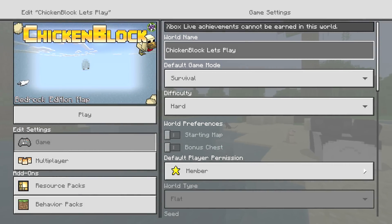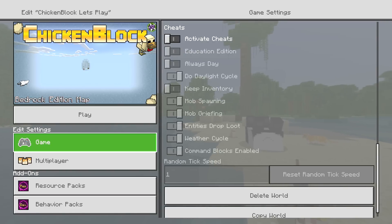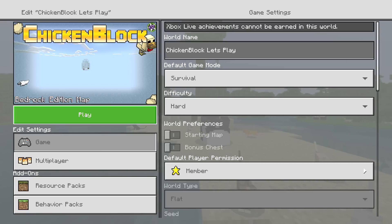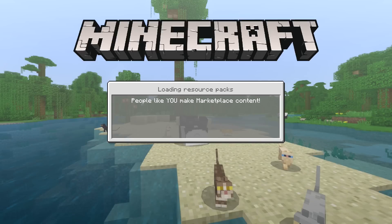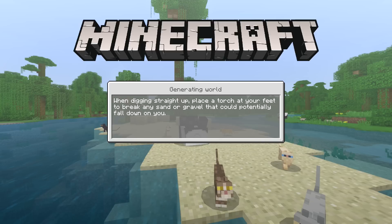Welcome to Chicken Block guys, this is a let's play and this is episode 1. I'm playing on the Xbox One, Bedrock Edition. This is my new map. I made a little tutorial video the other day and asked in the comment section, and you guys seem to really want me to play it, so here it is. A couple of the Snail Craft crew are playing it as well, and I've actually never tried this on Xbox One yet, so this is a bit of a first for me. I've tried it on my phone and done a lot of testing on Windows 10, so I hope everything works okay.